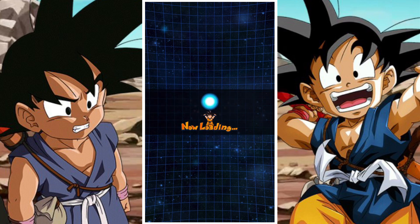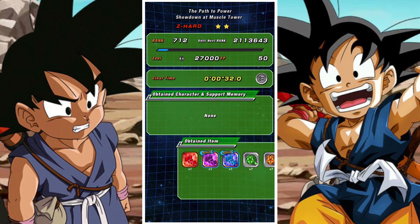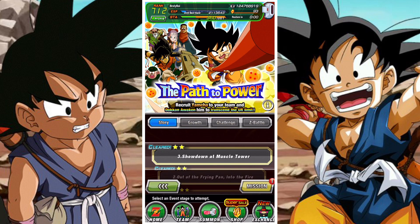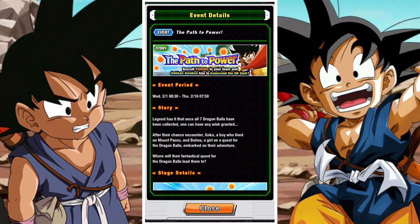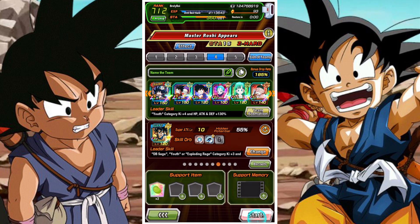Yamcha has a pretty interesting kit. Because he needs a Pepegals unit, you're probably going to have to run some kind of Bulma or any Pepegals unit you can find.